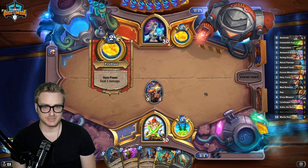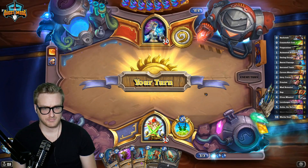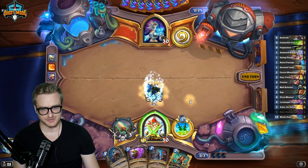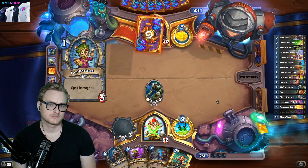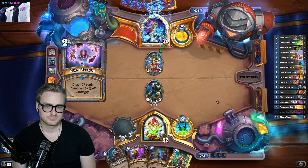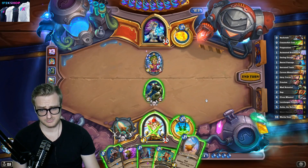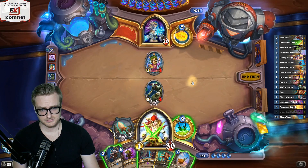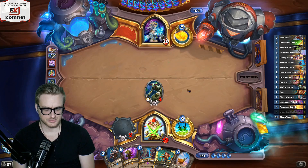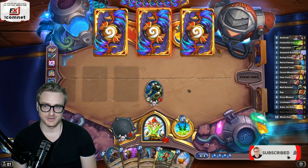Hopefully this is Turtle Mage — that would be ideal. It's kind of looking like it, right? I can just go broom and minstrel next turn, which is kind of a weird order, but it's a thing that I need to do.